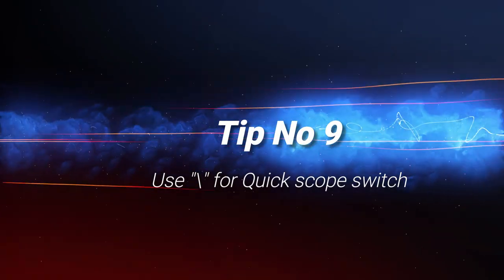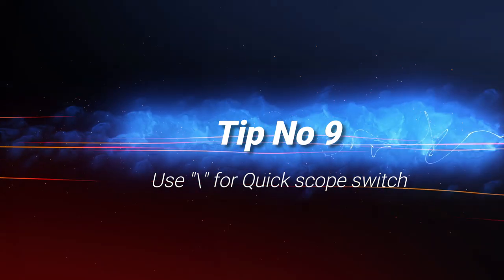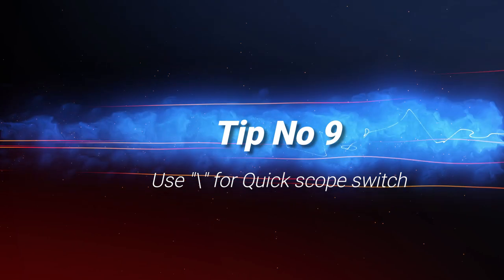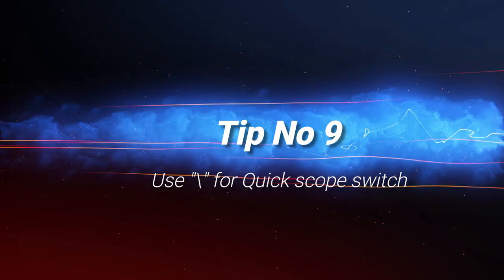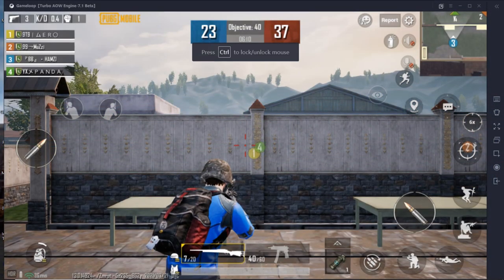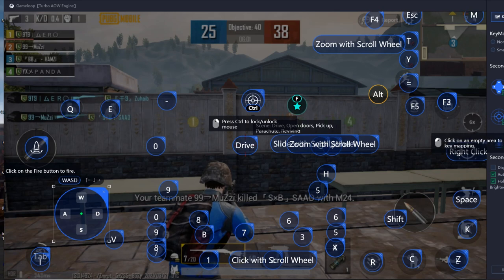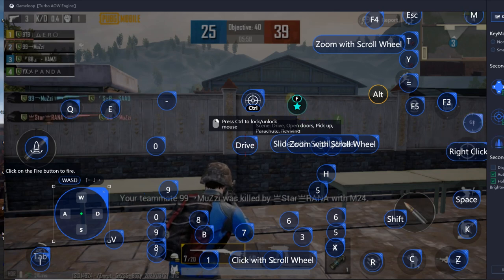Tip number nine: use the backslash button for quick scope switch. It makes scope switching much faster — instead of changing scope from your backpack, you can do it quickly with this button. For setup, click the arrow at the top right side of GameLoop, click key mapping, tap the quick scope button, type backslash, and click save.